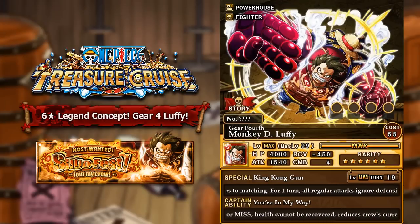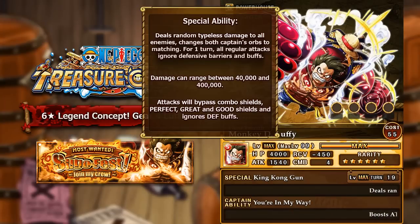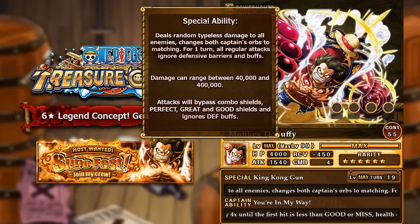The special ability maxes at 19 turns, maybe starting around 25 turns. It deals random typeless damage to all enemies — between 40,000 and 400,000 — which is really strong AoE damage. It will also change both captains' orbs into matching orbs. It's sort of a buffed version of Log Luffy, who does random typeless damage and gives himself a strength orb. With Gear 4 Luffy, it hits all enemies with typeless damage and gives both captains a matching orb. Then for one turn, all regular attacks ignore defensive barriers and buffs.